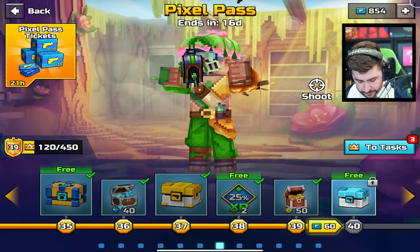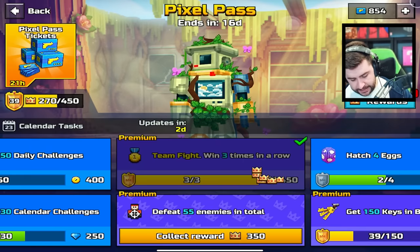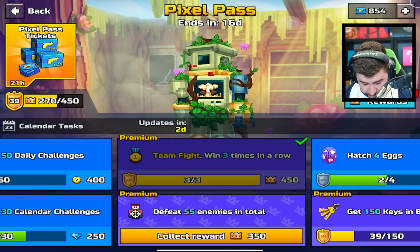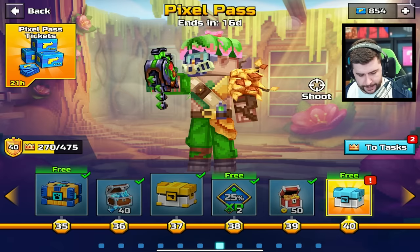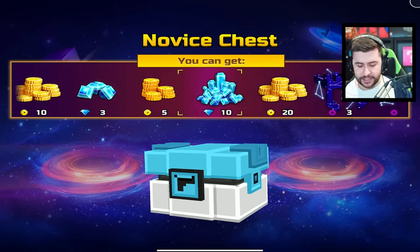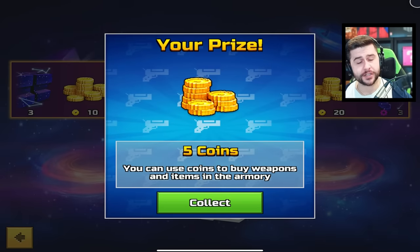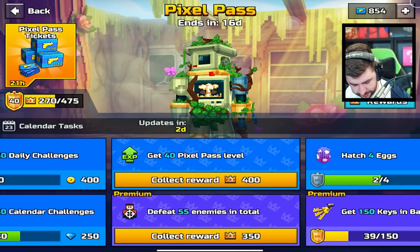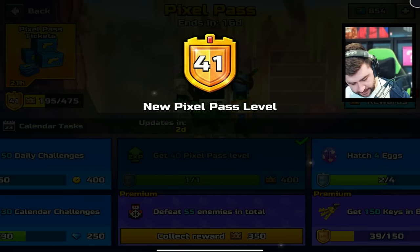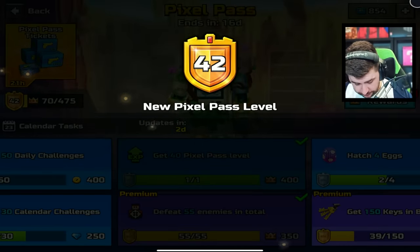There are a couple of weapons inside of here that I would really like to get just to add to my collection. We've done the headshot ones. There's another one to do some driving, and win three team fights in a row — that's worth 450. Sometimes it freezes though. We've got ourselves another novice chest. Currencies are my best priority right now. We also have a challenge to get 40 levels in the pass — that puts us to level 41.